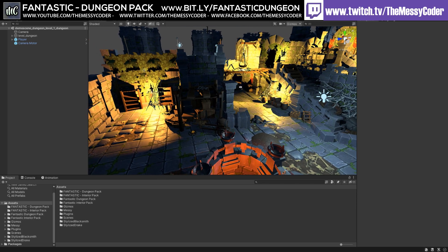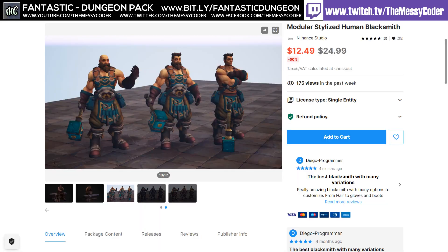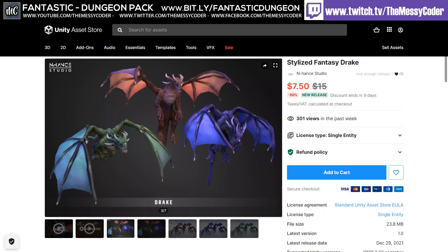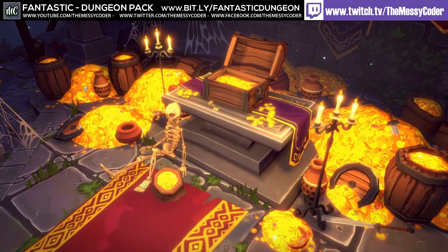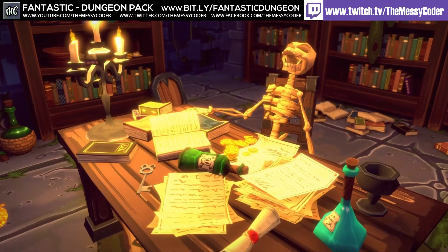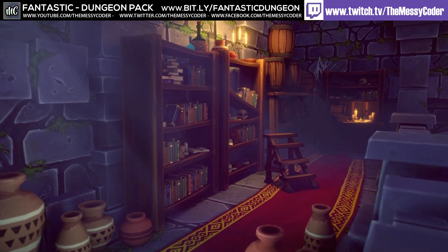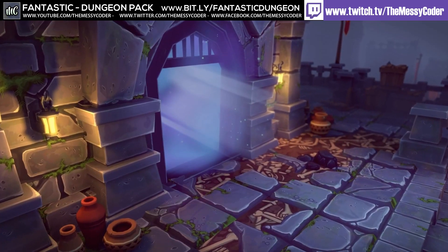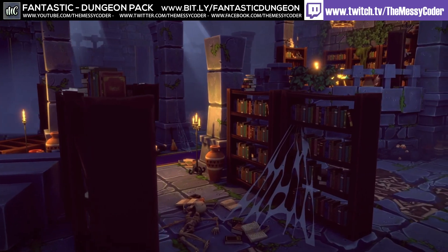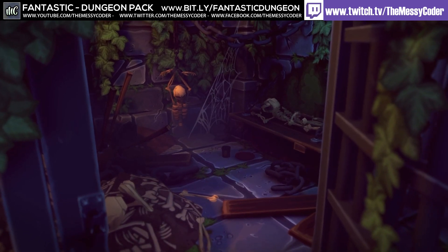Here we are inside Unity and I've put in the fantastic dungeon pack from Tidal Flask Studios, as well as Game Creator so we can run around, and the modular stylized human blacksmith and stylized fantasy drake from Enhanced Studios, just to give this demo a little bit more of a game feel. These demo scenes that you get with the fantastic dungeon pack do feel like they are levels of a game. There are over 600 unique assets in this pack.